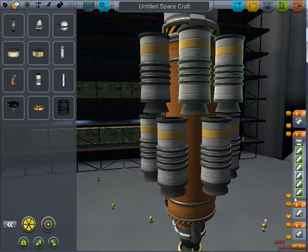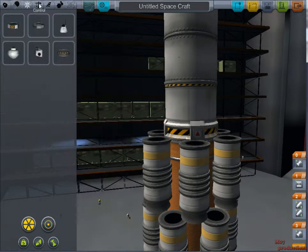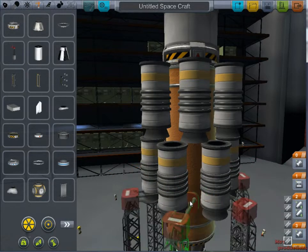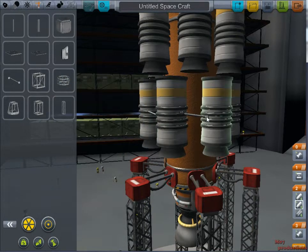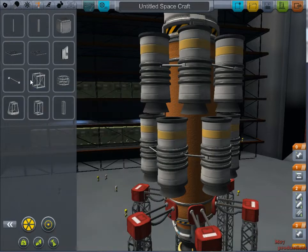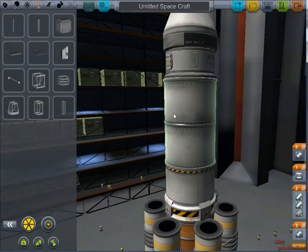No decoupling needed that way. Let me connect the engine as low as I can so I don't end up blowing up my top engines. I need to connect all of them. I've actually never seen this design done before — I don't know if it's going to get anywhere but it's worth a try.